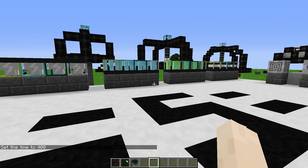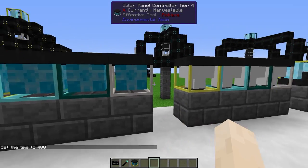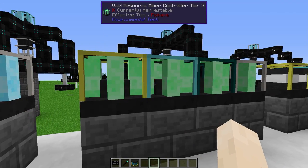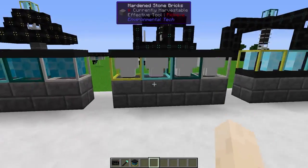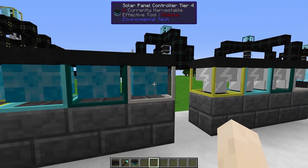Environmental Tech adds five different machines to the game: solar panels, lightning rods, void ore miners, void resource miners, and nanobot beacons. Each of these machines comes in four different tiers — Tier 1, 2, 3, and Tier 4.